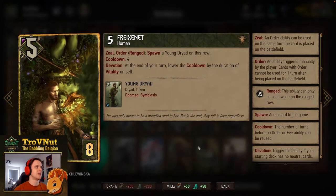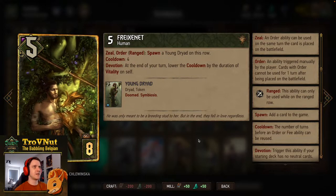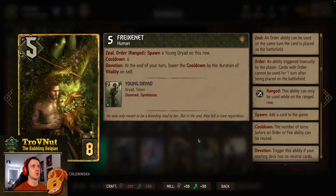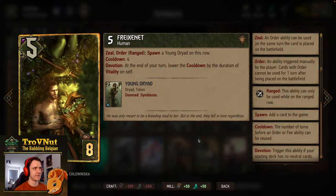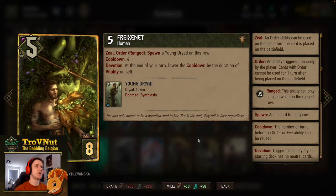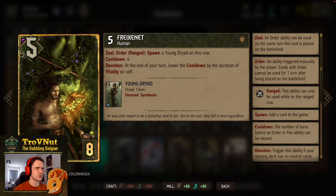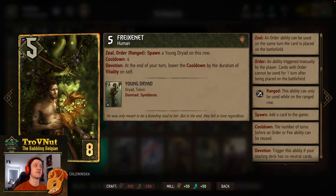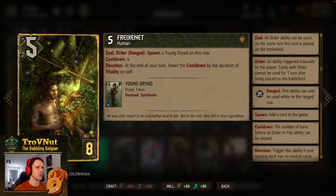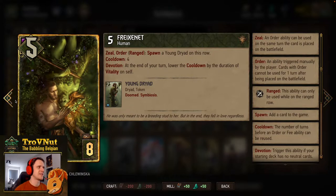Freshener — 5 power for 8 provisions, the only human in the deck. On order on the ranged row (which he can use immediately) he spawns a Young Dryad on this row, with a cooldown of 4. But with devotion — which we have — at the end of your turn the cooldown is lowered by the duration of vitality on self. So if he has 3+ points of vitality he'll reduce the cooldown to zero, spawning another Young Dryad next turn. Young Dryads are 2-power tokens with symbiosis — very flavorful, as Freshener in the lore is essentially a Dryad producer.